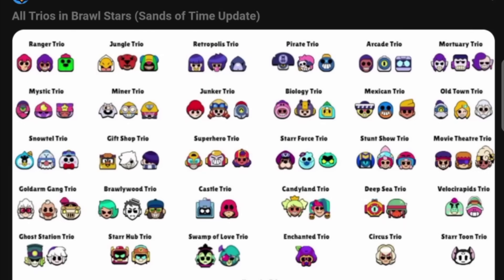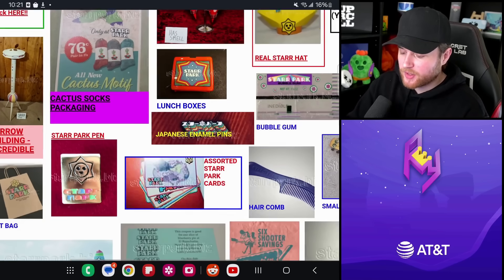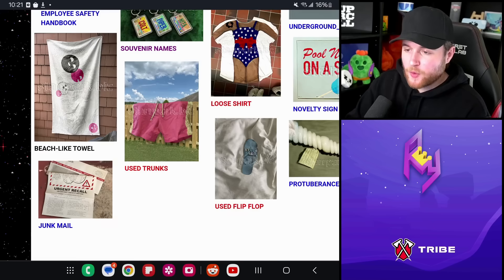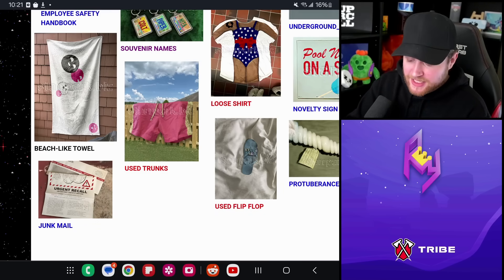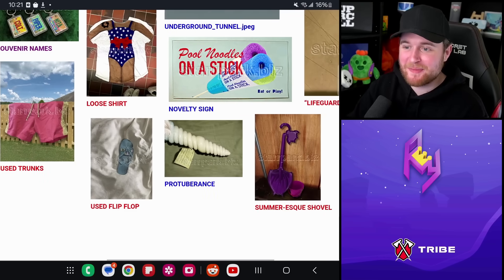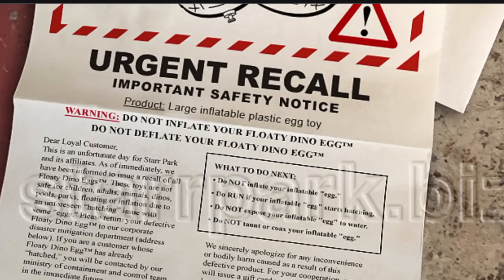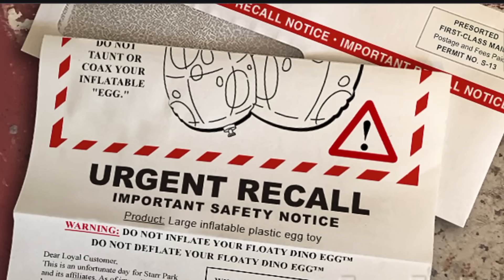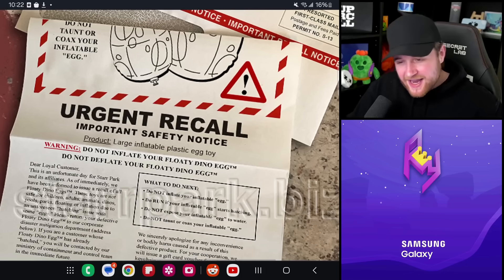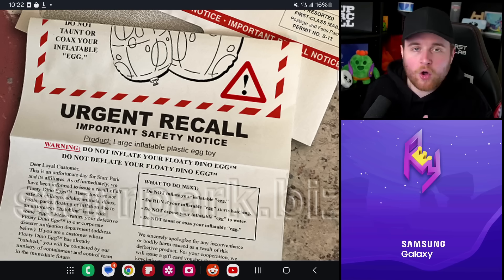The Buzz and Doug trio is another possibility. Doug has really interesting origins that were sneak peeked years ago on the starpark.biz website back when Buzz was being released. The photos were updated with a few more, and one of the big easter eggs gave information about the Buzz update. We have an 'urgent recall of floaty dino eggs,' which has everything to do with Doug — he's a floaty dinosaur. So eggs could be related to the Buzz and Doug trio.